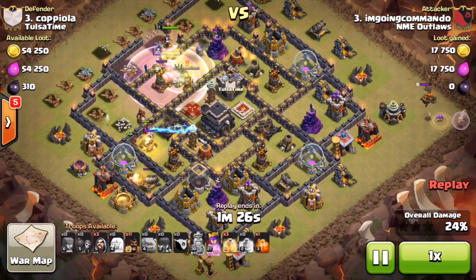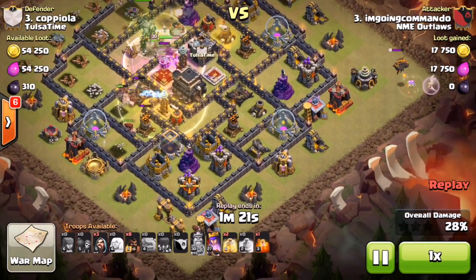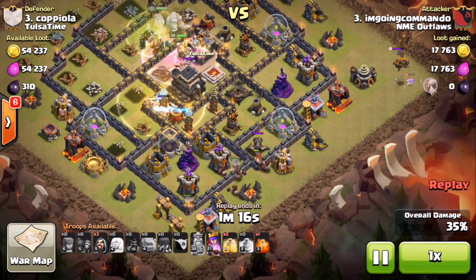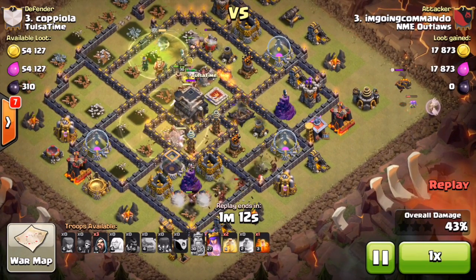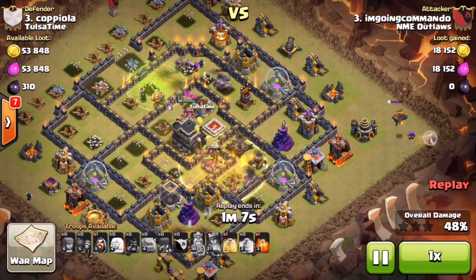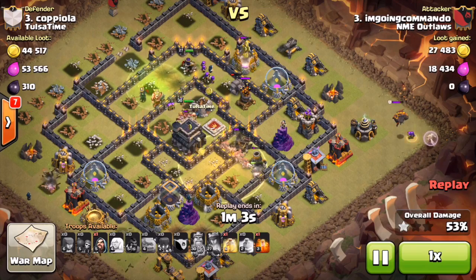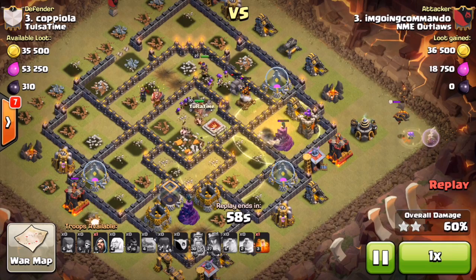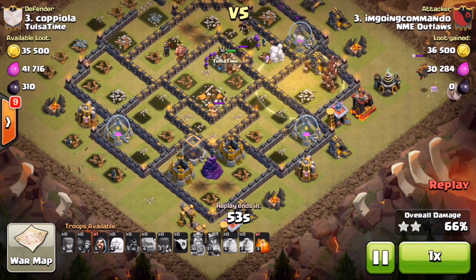He's working his way around, drops his first heal on that tesla. The hogs are moving up, he drops a few more down low. The wizard tower doesn't go down because there's a double set trap at the bottom that takes out like three or four of his hogs, but no big deal — they just backtrack at the very end. He drops another heal on the other tesla around those high HP defenses, then uses his last heal.